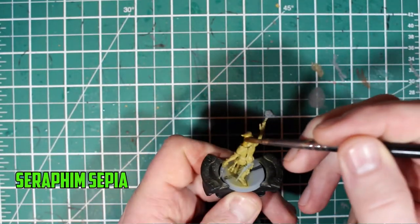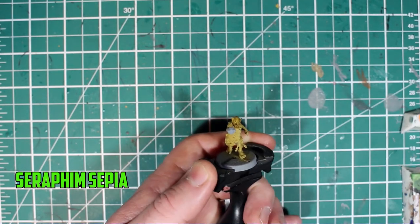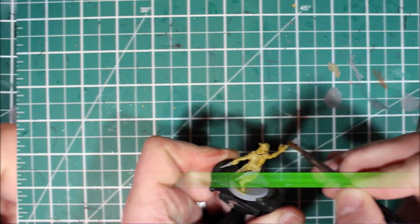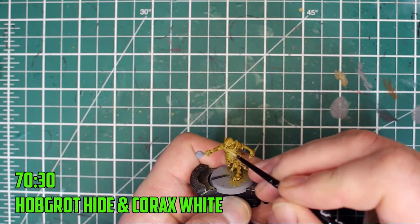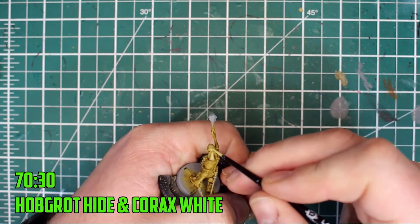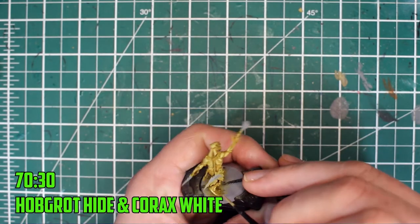With the base layers all dry, I shaded the Hobgrot with Seraphim Sepia. It's a great wash to darken the yellowish skin tone just the right amount. The final part of the skin was highlighted with a 70-30 mix of Hobgrot Hide and Korax White. This is applied on the highest parts of the skin, like the muscles and the raised skin parts.